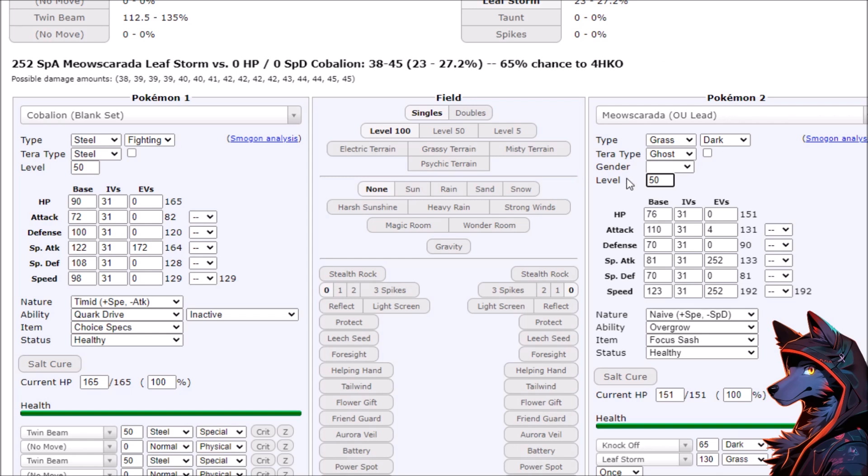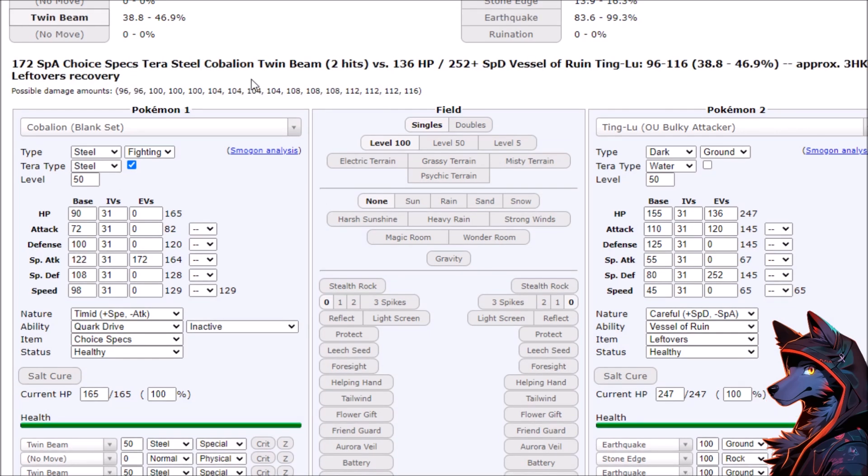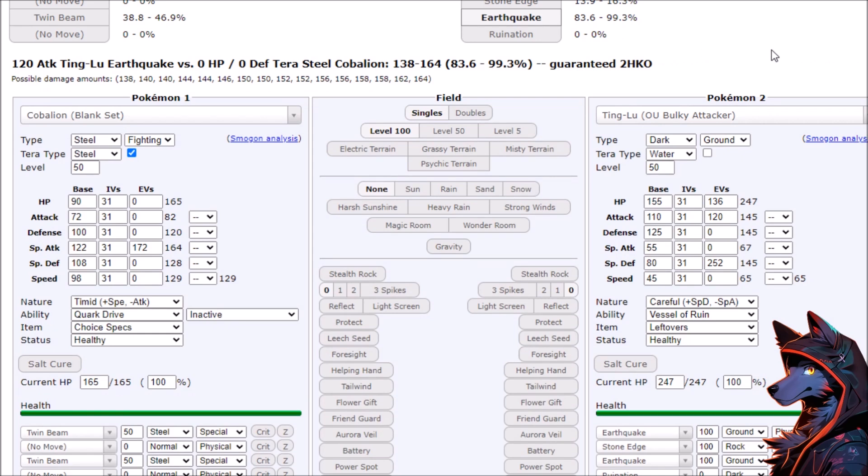If you have a Calm Mind up or you're just running Choice Specs, sash sweeper Pokemon do not get to exist. It's not just Mimikyu, and it actually gets even crazier on the Terra Steel because then we're just finding 30% more damage. You don't find any magical hard-winning matchups — still going to be a 3-hit KO into Ting-Lu, but you survive a not-fully-invested Earthquake.